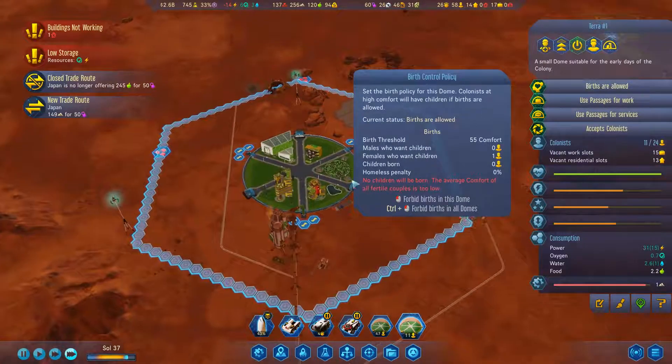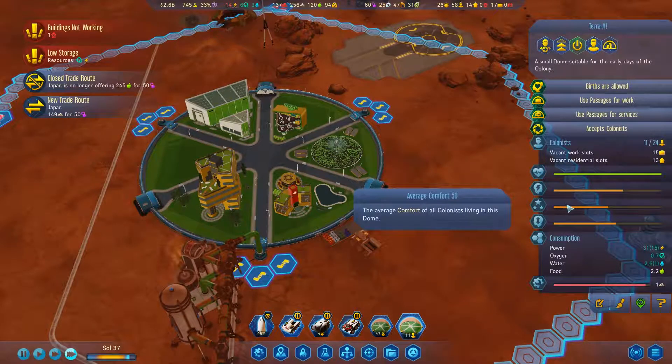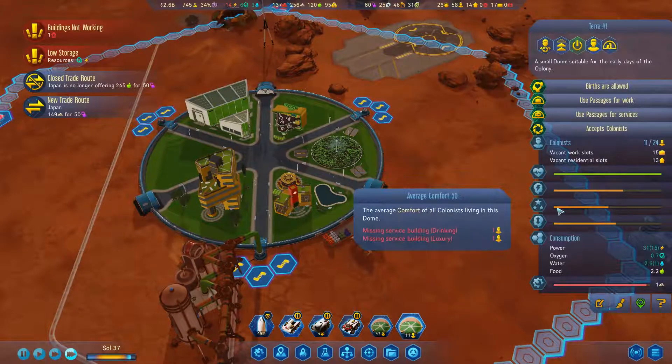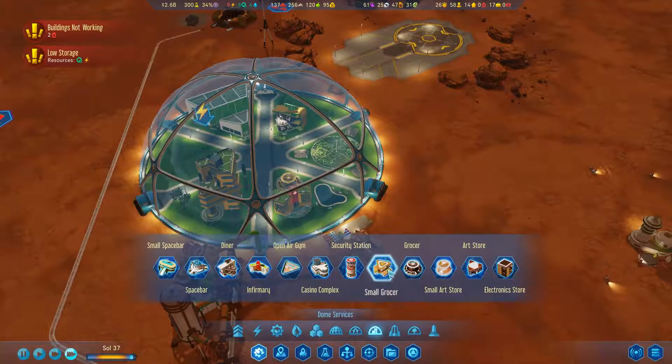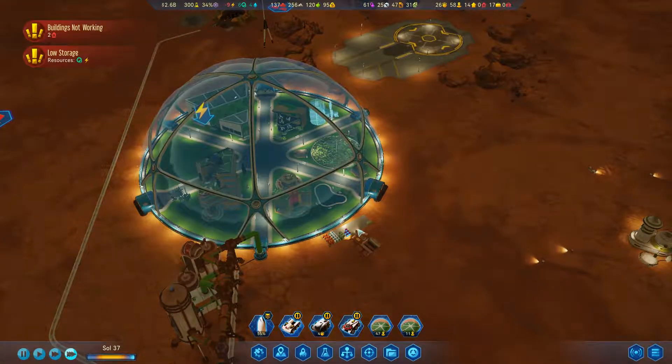Are we making babies yet? No, why not? We have a medical area. Sanity, drinking, luxury — well, we could build a space bar. Don't we have a space bar? Not here. Alright, let's go ahead and throw down a space bar right there.